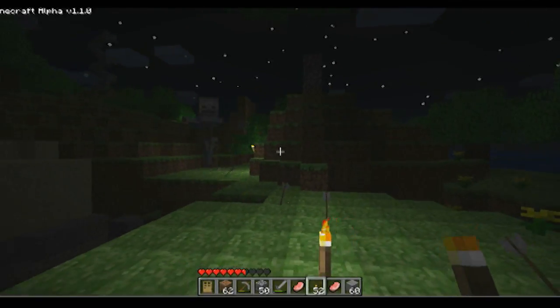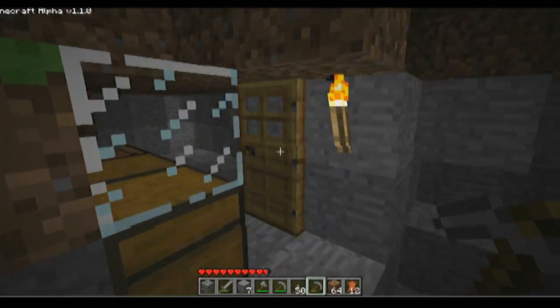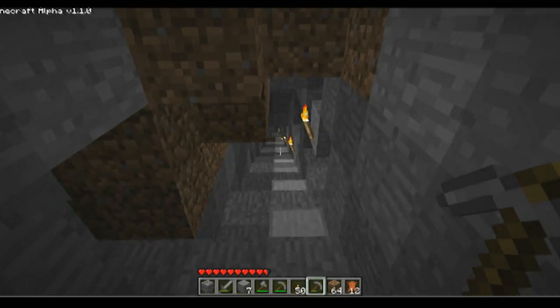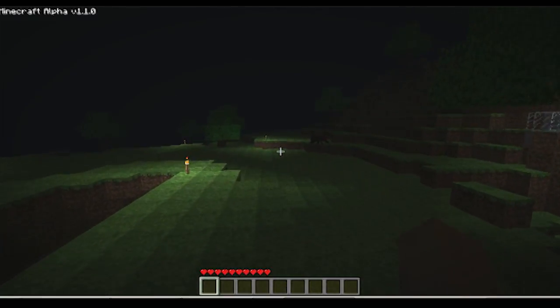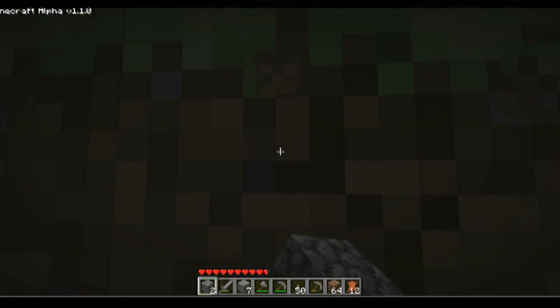Spiders, zombies, arrow-shooting skeletons, and the creepers — walking corpses that explode on contact. On your first day you'll only have a few short minutes to craft some tools, carve out a shelter and seal it with a door. Waiting out the night can be pretty scary. But the fun really begins when you start mining into the earth. Iron, gold and diamond ores are only found underground and it takes a bit of planning to get at them. You can spend hours just tunnelling through solid rock and then suddenly spring upon a giant underground cavern.